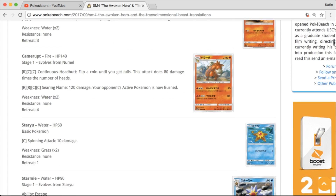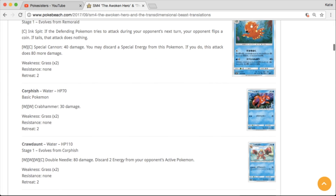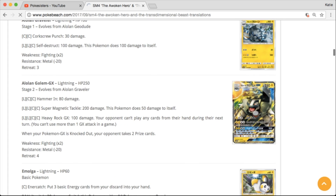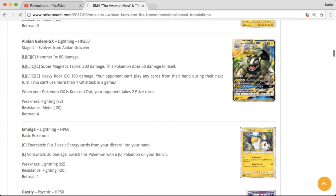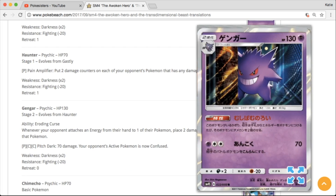We're going to have a Camerupt in the set. We have Corphish — seems like it's been a while since we had him. And Shellos. Here is the Alolan Golem GX, which I believe I showed in the last update video. We can have another Emolga — been a while since we've seen Emolga in a set. Oh man, this Gengar looks sweet. I'm definitely going to want that holo — that card looks awesome.